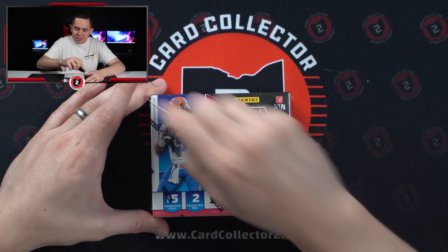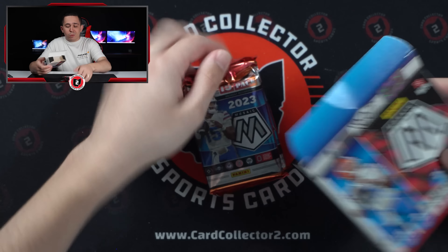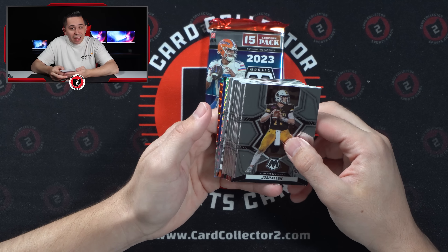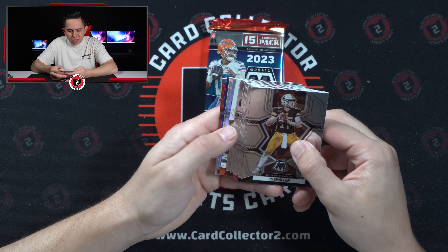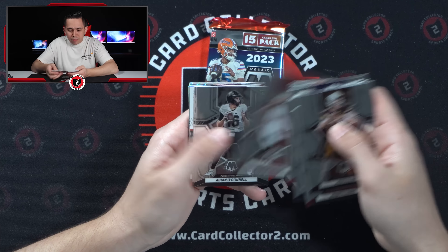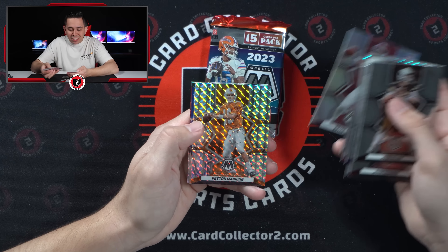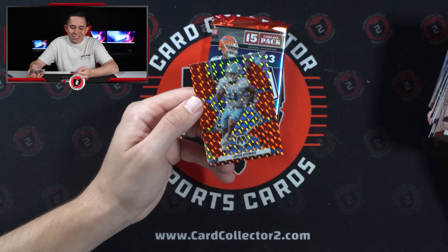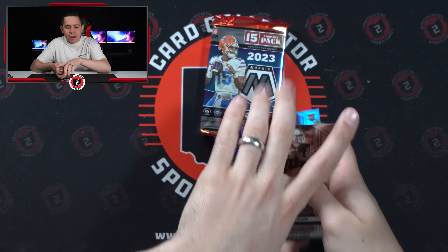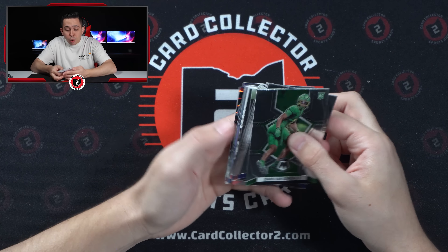Can't be four in a row, right? Got to be a monster in here — got to make it worth while. Richardson gold, Richardson gold auto — gotta be something. Looks like Florida, Texas, Tennessee colors — one of the colors you're after. Old Miss, what's orange? Zach Evans. Not points — Bryce Young silver, love that! Kenneth Walker blue and Josh Downs, 24 of 99. I think that's our first Bryce Young parallel.